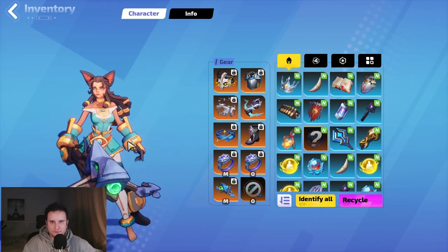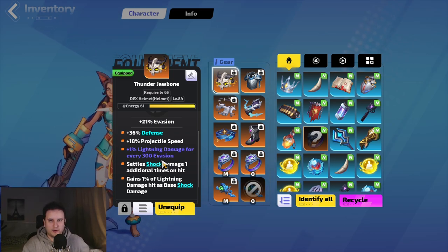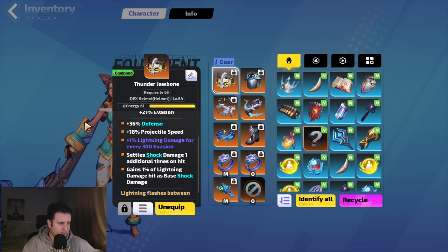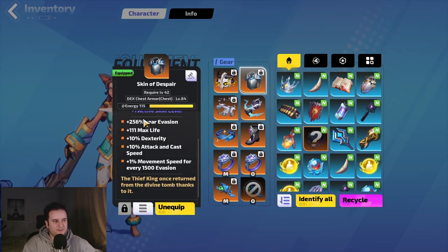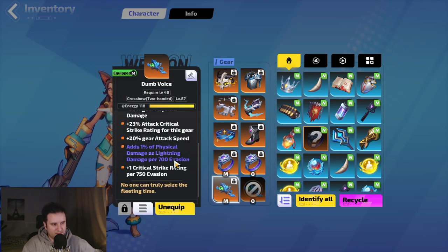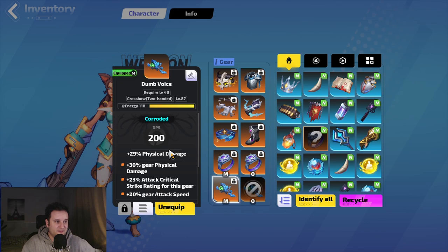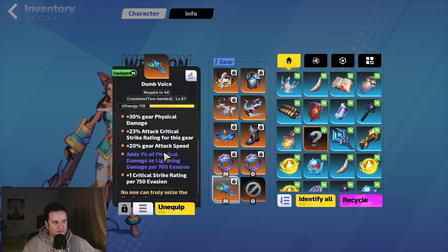For mandatory items: Thunder Jawbone gives 1% lightning damage for every 300–400 evasion depending on corruption, plus projectile speed and defense — it's an evasion base with everything we want. Skin of Despair — the cheapest ones are around 2 FE; corrupted evasion or plus one level versions are great. Dumb Voice is also mandatory: it gives percent physical damage as extra lightning per 700 evasion — basically a more multiplier since we're fully physical converting to lightning — and plus 1 critical strike rating per 750 evasion. Three big payoffs: Thunder Jawbone, Skin of Despair, and Dumb Voice. This is why we stack evasion.